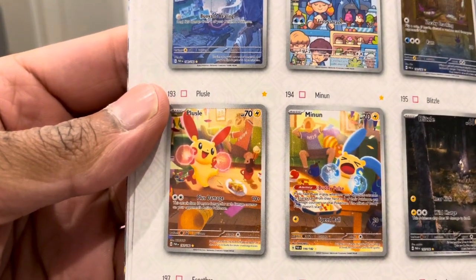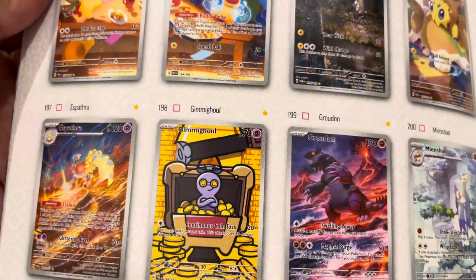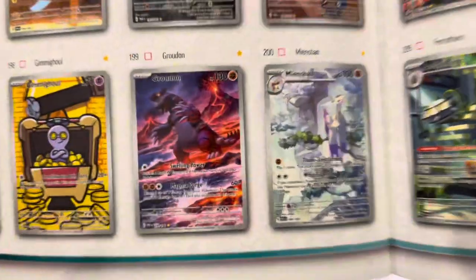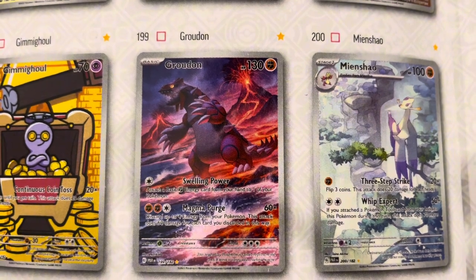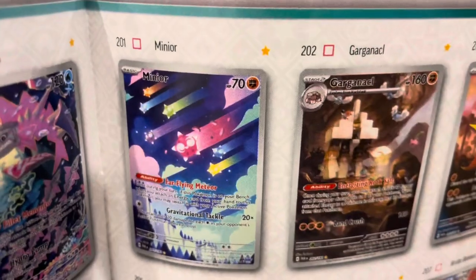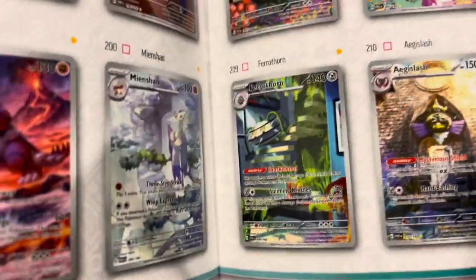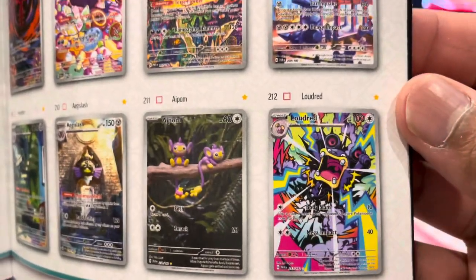Wimpod, Gligar, Pansage, Minim, Wattrel - I like the Wattrel. Gallade. Gimmighoul with a gold. Oh, it's not a gold card, it's got gold on it. Groudon - 100%, that's probably one of the top three strongest Pokemon I have in Pokemon Go. Miner, Slitherwing. Vivillon - I want that. Murkrow, Brute Bonnet, Steelix, Aipom, Loudred - that's a cool card. I'd be happy pulling any of these Art cards.